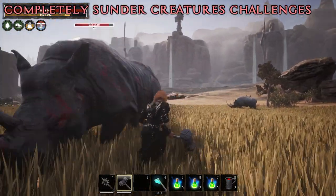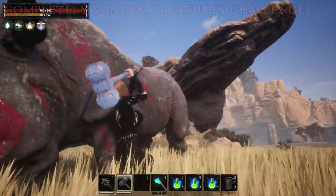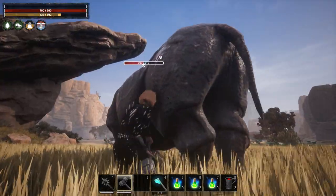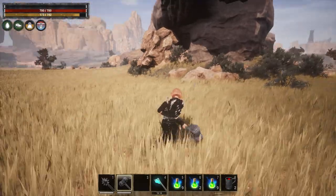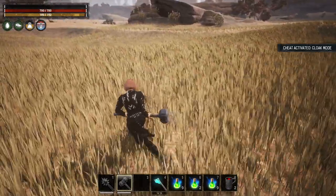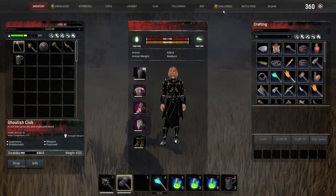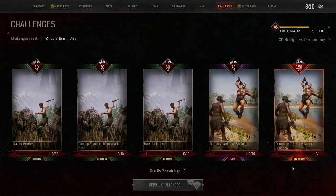Completely Sunder a Creature challenge: this type of challenge requires weapons with the sunder effect — warhammers or maces will do the job. You must hit creatures with a heavy attack to sunder them. Heavy attacks are made with the right mouse button, or whatever button you use with a controller. Usually this challenge applies to rhinos and elephants. Sunder these animals about 5 times to complete this challenge — you don't need to kill them if you don't want to. For sundering rhinos, I choose rhino bosses as I'm prone to accidentally kill normal rhinos while trying just to sunder them. Both rhinos and elephants can usually be found at the Savannah in the Exile Lands, and in open fields in the Isle of Siptah.